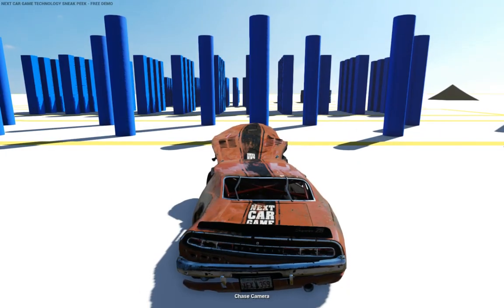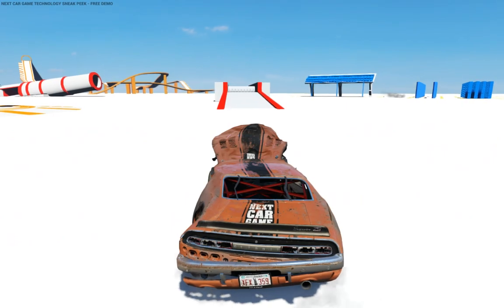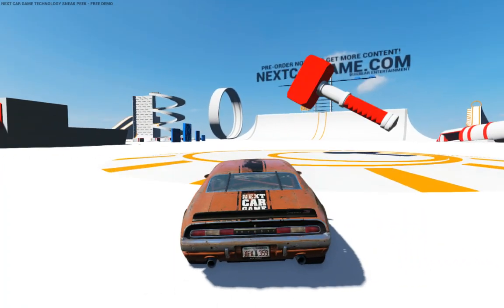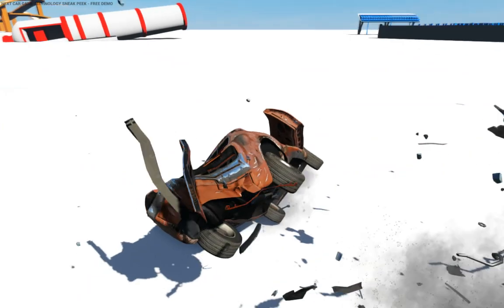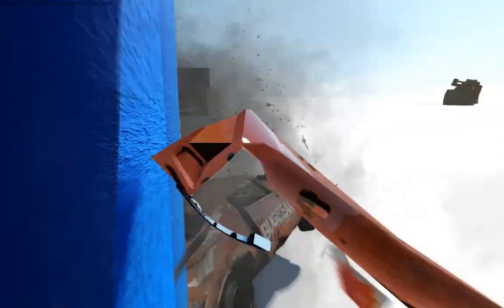Does the car still work? Barely. I don't know if I can really drive it, so R to reset and E to repair. Let's go into this hammer right here. Oh dang! Oh God! What's happening? Do a barrel roll. R to reset, and then hit a concrete barrier.